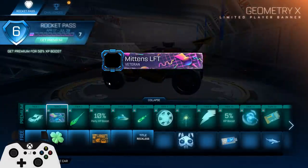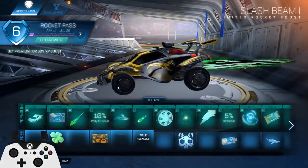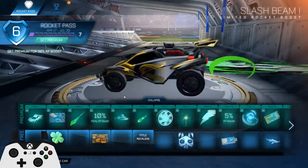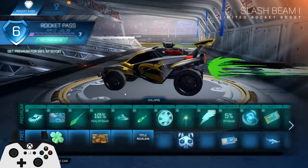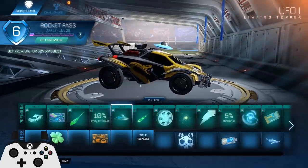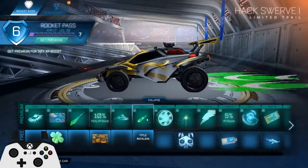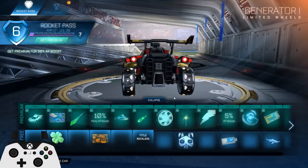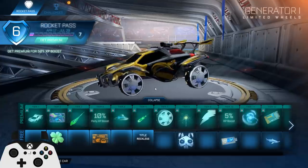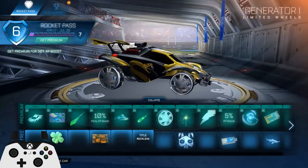We got a banner — we'll go through these quickly because I'm sure some of you have already seen them and most aren't very great. UFO topper, another green one to match the boost. We got some wheels — those are pretty cool, I like the rims on them, they look quite clean. That actually looks really sick with this car setup, not even gonna lie.